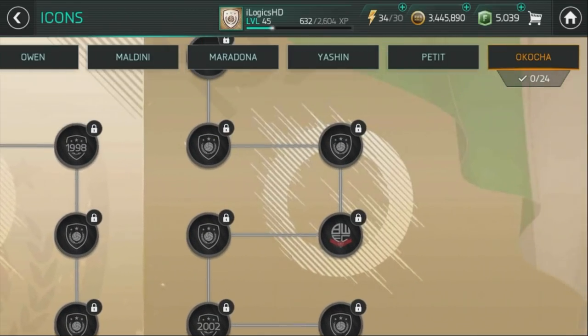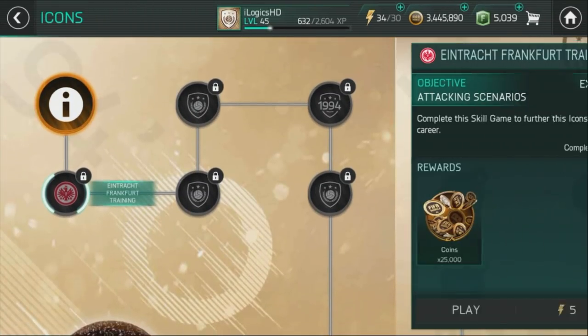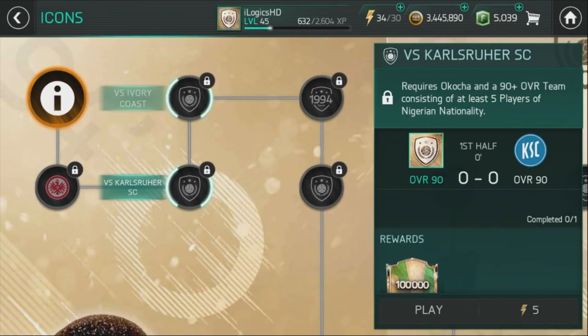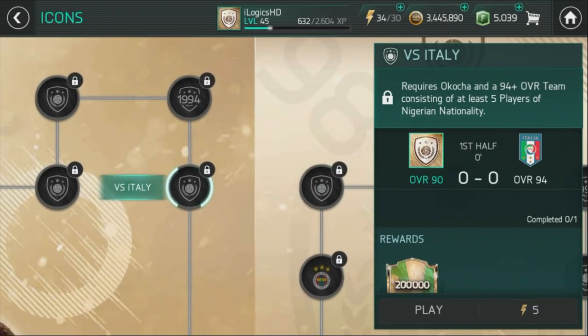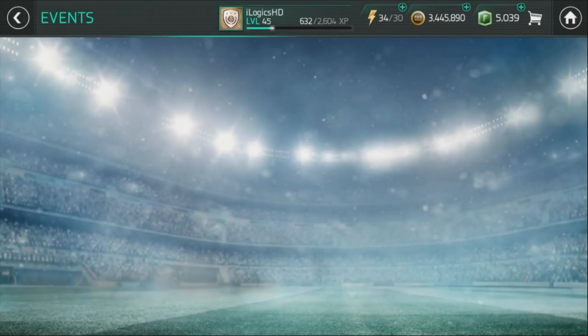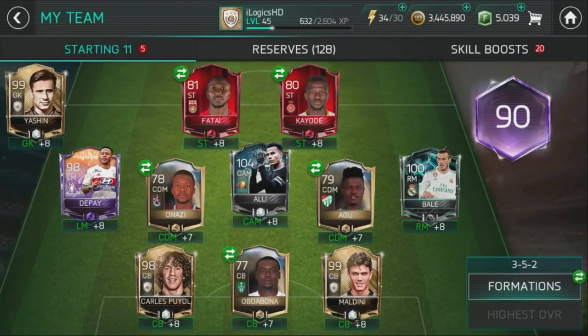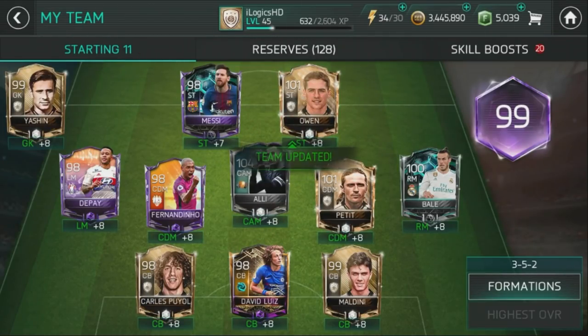There is a campaign for JJ Okocha and a city as well. For the campaign requirements, you're looking at a 92, 94, or 95-rated team with Nigerian nationality. So if you want to do JJ Okocha, you're going to have to spend a lot of money boosting up your Nigerian players — and I just don't think that's worth doing.